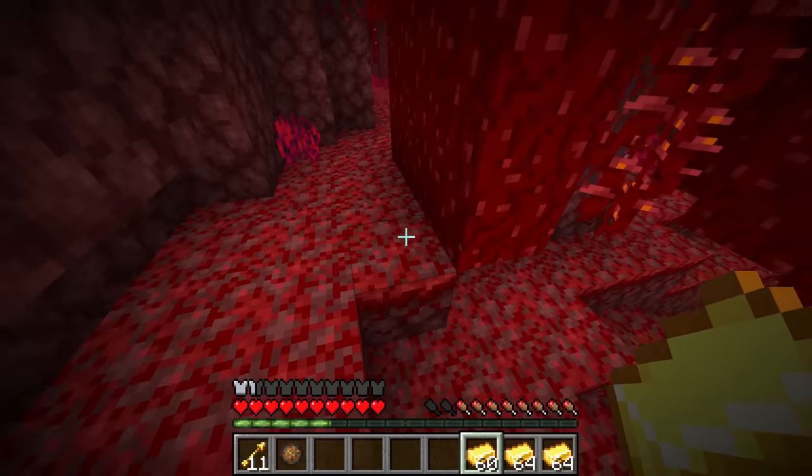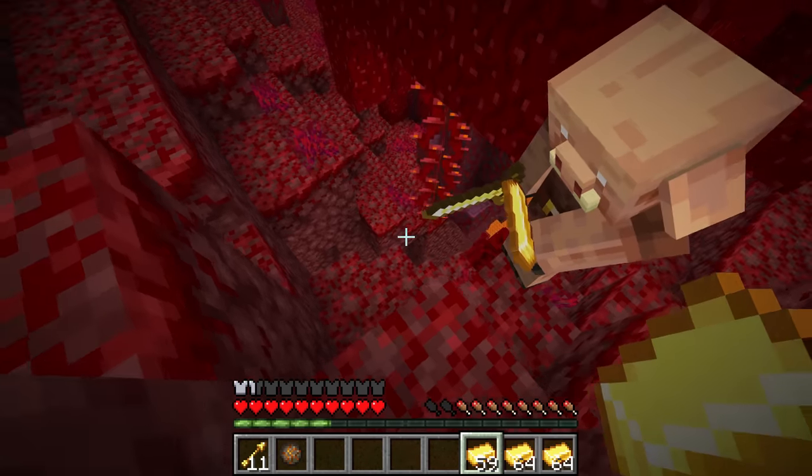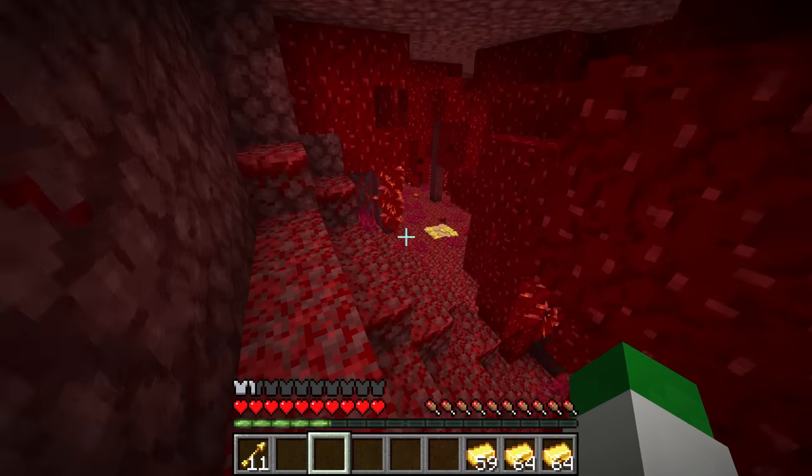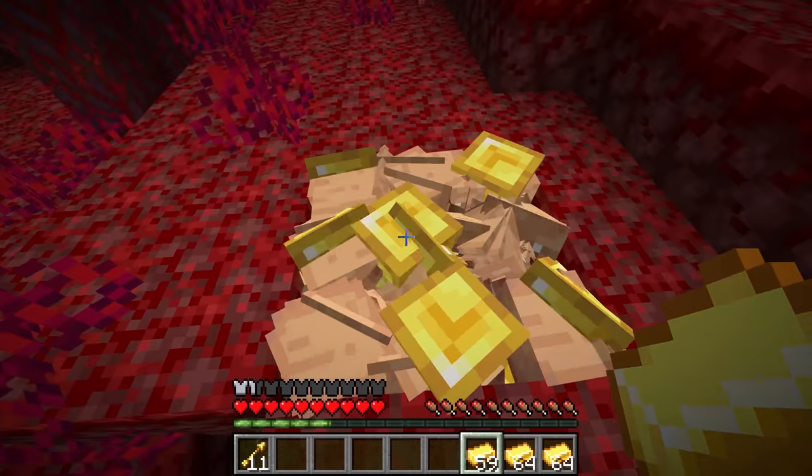There is a huge list of things they can throw to you, but at a slightly above two percent chance they can give you a book that is either soul speed one, two, or three. If you want to do this more efficiently, start by trapping a huge amount of piglins inside of a pit.